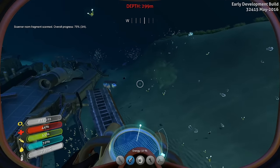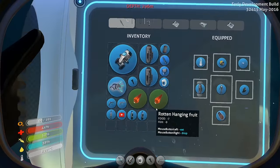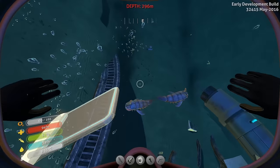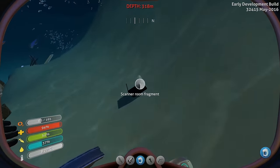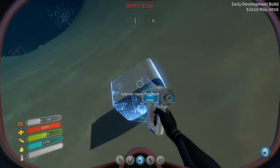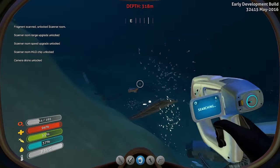Where's the other one? Back over here towards the sand sharks. Something's happening - alright let's do this real quick. Hurry up. Yes! Scanner room is unlocked!